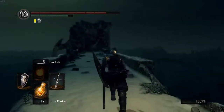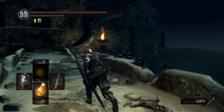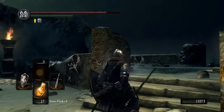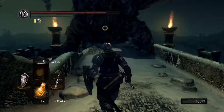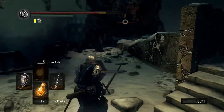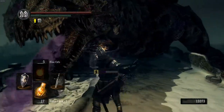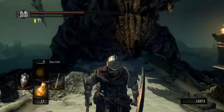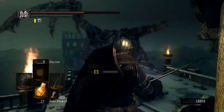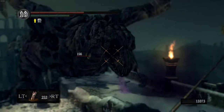One of the main reasons to go into the Painted World is there are just items you can't get anywhere else. This undead dragon charging at us — we can kill him, get some dragon scales, and he was guarding a blood shield and a soul. The blood shield has really high bleeding resistance, and it actually boosts your resistances to other stats too just by equipping it. It's a pretty cool shield and a lot of people like to use it.